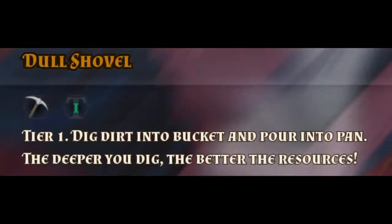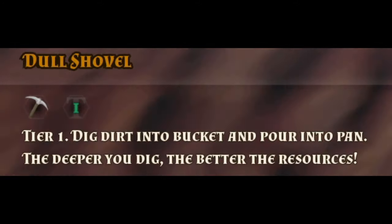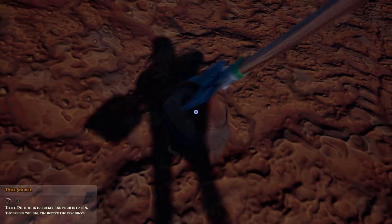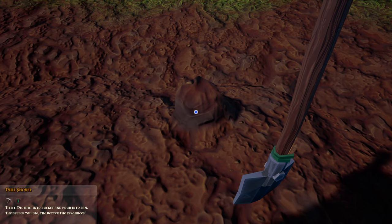According to this tooltip, there are multiple tiers of the shovel. Moreover, the deeper the dig, the better the resources. Sounds promising. How to dig? Left click. The second click produced dirt, and we have even more dirt than we had. This means only one thing — time for a perspective lesson!